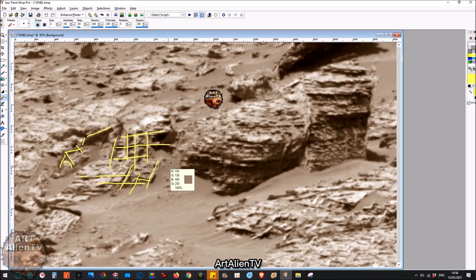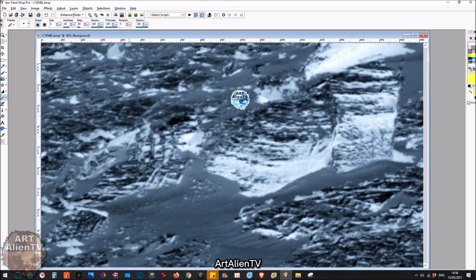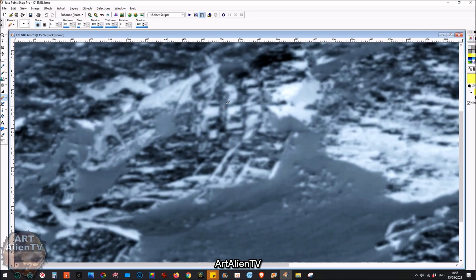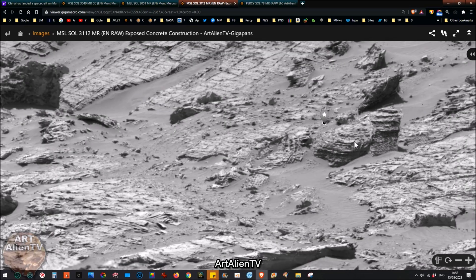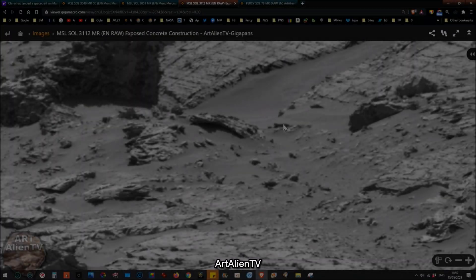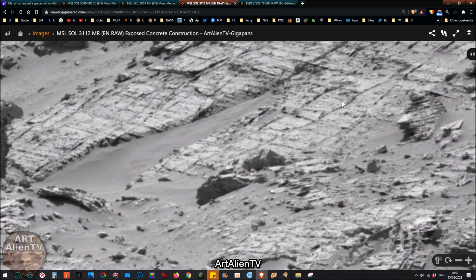Let me get rid of all that, and what I'm going to do is flip it to negative for you — some of it may show a bit better. Unfortunately, these images aren't that great, and I'd love to see this up really close. And you can really see this mesh — look at it. Wire mesh in the rock, or wannabe rock, which is actually concrete, as I've been saying for quite some time now. And I've been going on about concrete on Mars now for quite a number of years. You can even see the mesh in the actual layers here as it's eroded away and cracked.